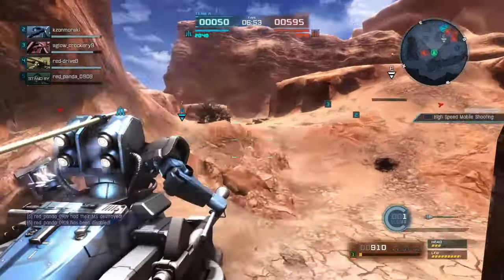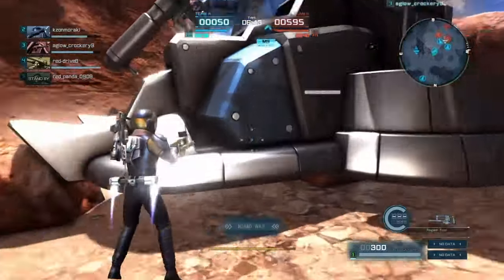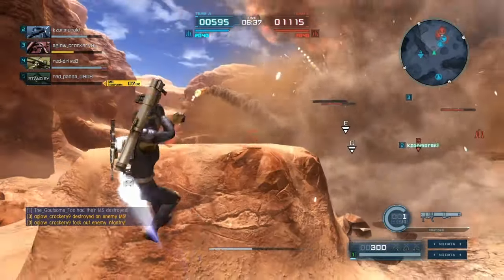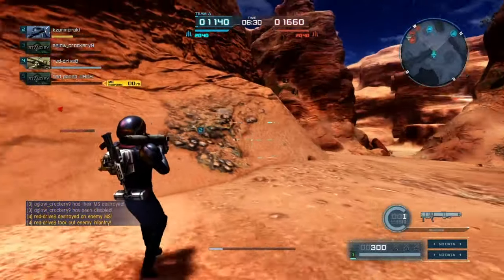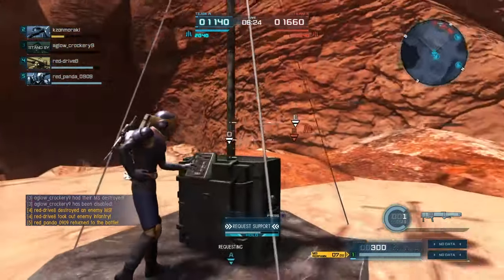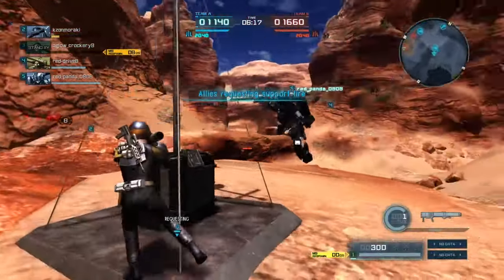Starting with the weapons, because they're the more basic thing to talk about. You have a really good, full arsenal with the Dom Resonance. Your main primary weapon is a bazooka currently exclusive to this suit — it's a pretty standard bazooka weapon. You fire it, you get an instant stun. Nothing too special on its own, but it does pair with one of the suit's skills. Overall, a pretty basic rocket launcher weapon.